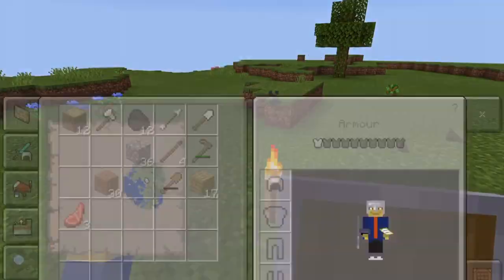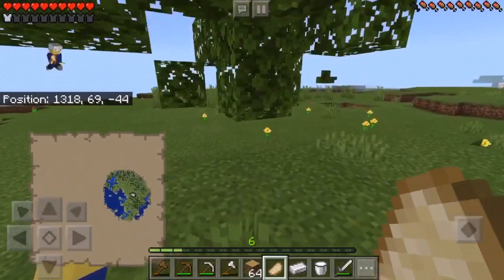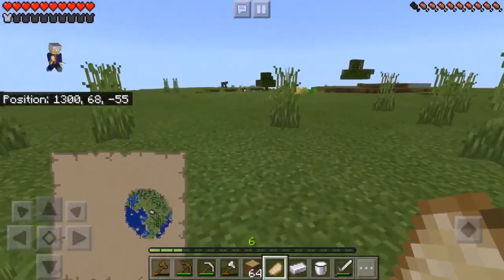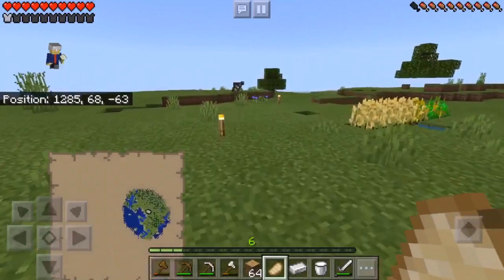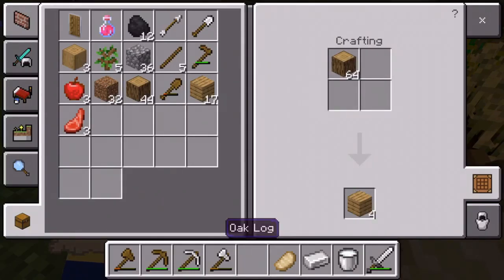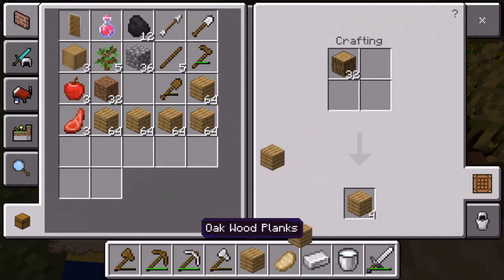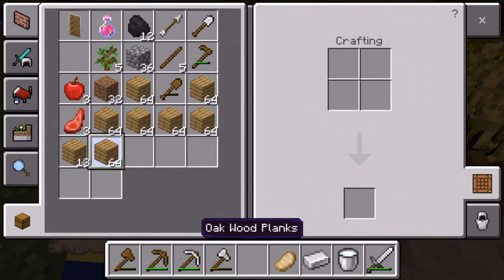I have to collect some wood though — I just have to find mine. Oh, there it is. Done. I've got wood. I just have to make some wood planks, so I'll stop right here and get into my crafting table and just make more wood planks — like thousands of them. That's a lot of wood planks. Done.